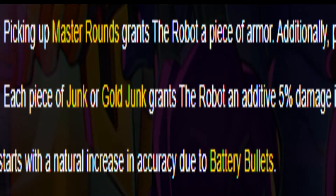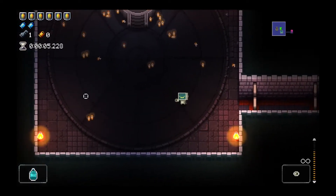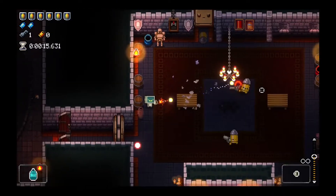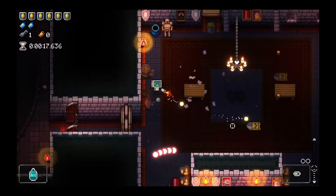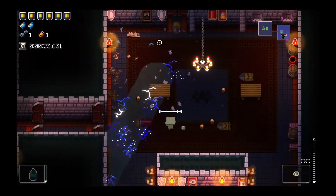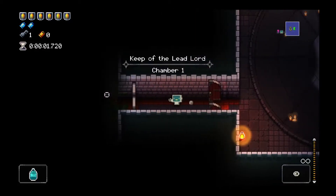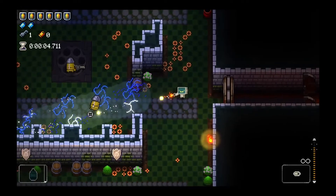Robot also has a very obscure gimmick: every time you pick up a piece of junk, you get a 5% damage increase. So if you really wanted to, you could beat the game with only your starter weapon — if you're into sadomasochism, that is. Speaking of which, Robot's starting gear: he starts off with the Robot's Right Hand, a really amazing starter weapon due to its ammo capacity and fast firing rate. His active item, Coolant, spews a line of water in front of you — it clears up fire, goo, poison, and cheese. Combine that with his batteries, and you've got a shockingly good combo.